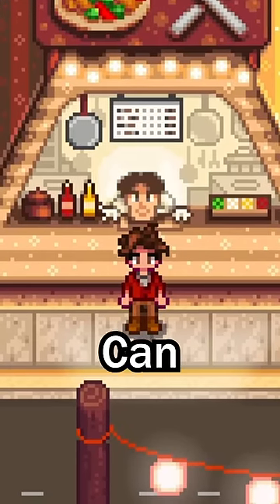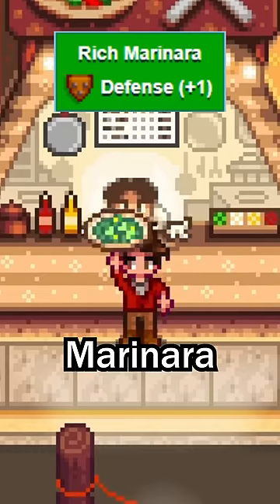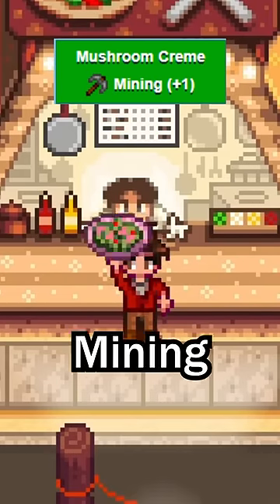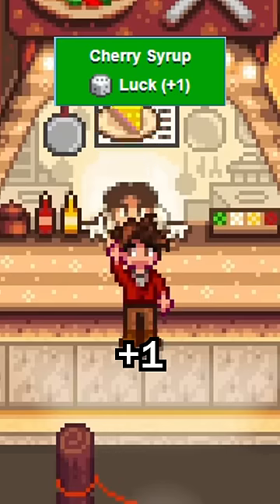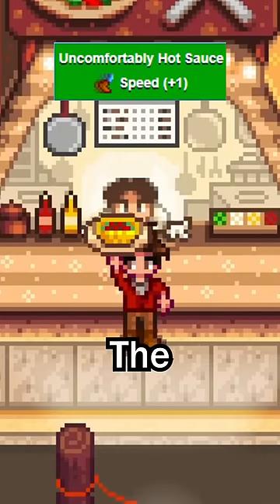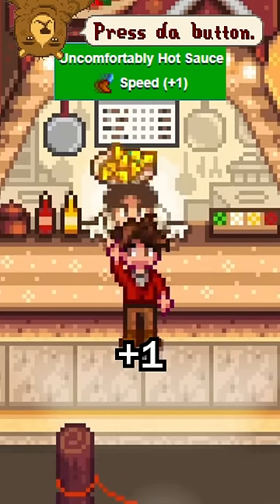Your second options that you can combine with are the Rich Marinara, which gives you plus 1 Defense, the Mushroom Cream that will give you plus 1 Mining, the Cherry Syrup will give you plus 1 Luck, the Pungent Garlic will give you plus 1 Attack, and finally, the Unforgivable Hot Sauce will give you plus 1 Speed.